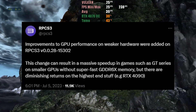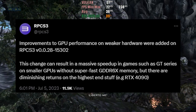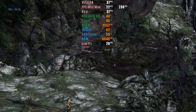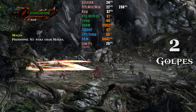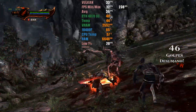If you have an older GPU and had issues with RPCS3, you can expect better performance now. Starting from version 0.2815302, the emulator received an optimization that especially benefits those who don't have GPUs with GDDR6X memory. Additionally, the new versions also bring various optimizations for games like GT5 and GT6.